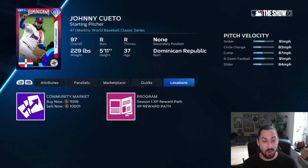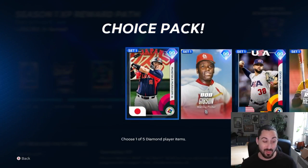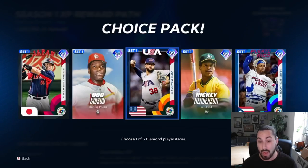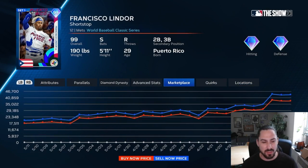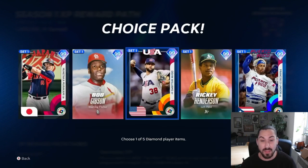Same thing with these WBC cards — they're going really cheap, about Quick Sell or one or two stubs over. Now the Boss cards I also think are very important to get right now. They're going for a little bit more, but they're actually dropping in price — they were going for a little more than this yesterday. So definitely get in on these cards as well.